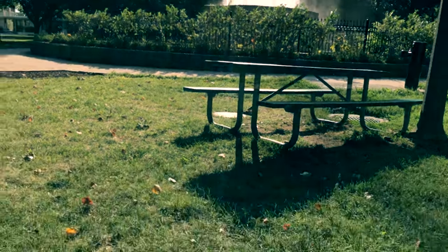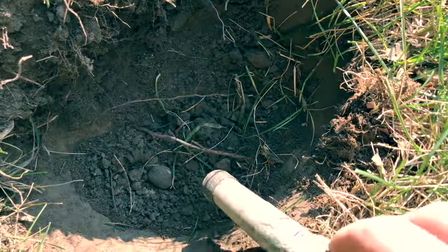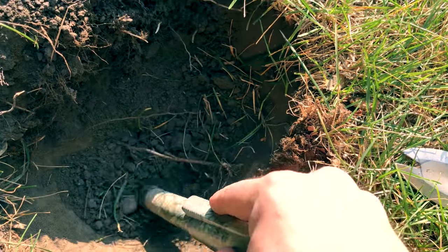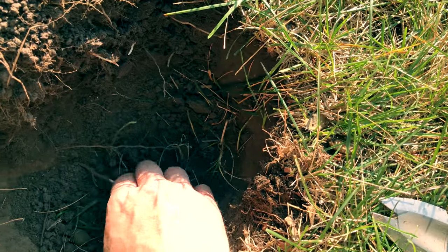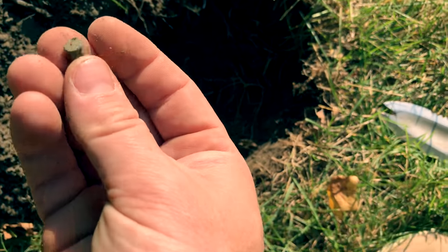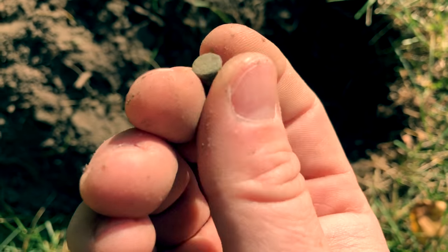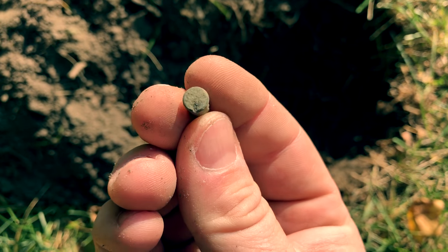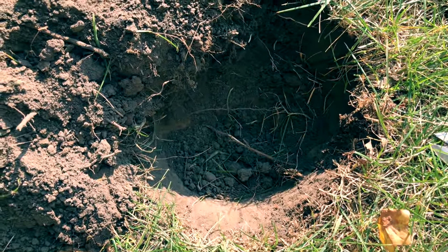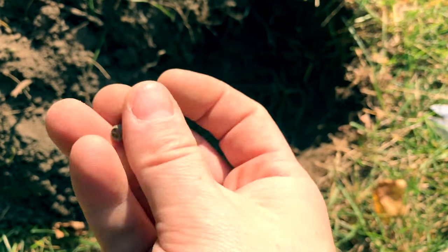Just a little bit away from the fountain, I got a pretty strong hit. Whatever it is, it's pretty tiny — oh there it is. We have a bullet casing, which seems really odd for a park. That is a really old one — it's an old rimfire, again just like I found at the beach. And that's pretty deep, that's a good eight inches down. I'm actually surprised my detector found that. I'll clean that up when I get home and see if I can find anything on it.